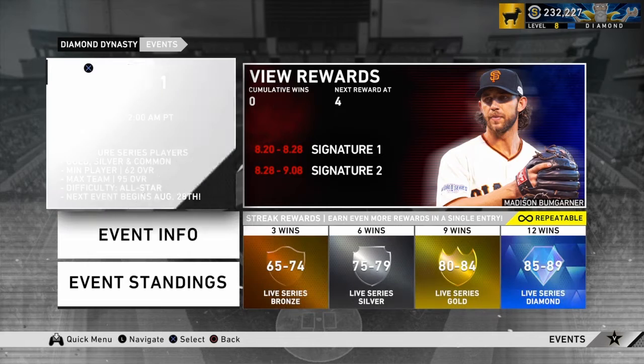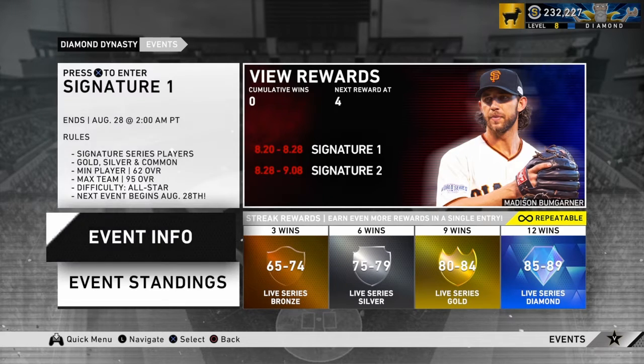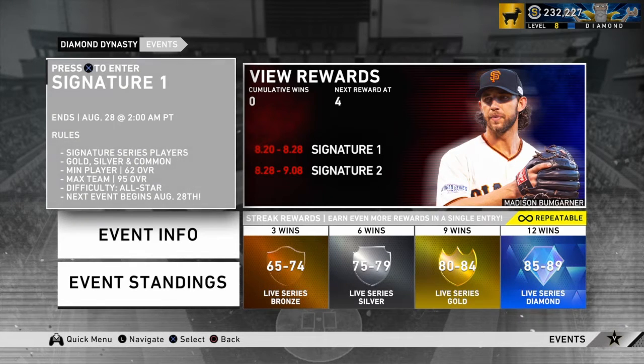It is the Signature Event One. You can only use Signature Series players, gold, silver, and common players — that's it. The max team overall is 95. The minimum is 62, but no one's really gonna use a 62 overall team, I don't think.